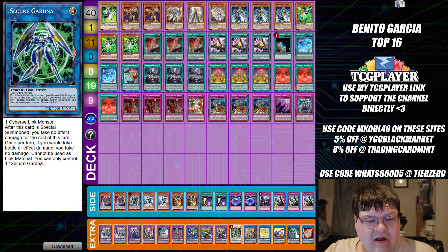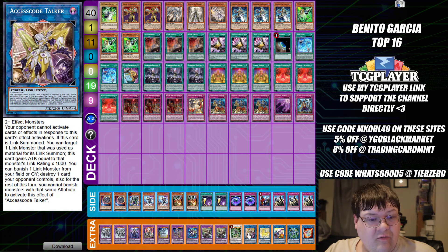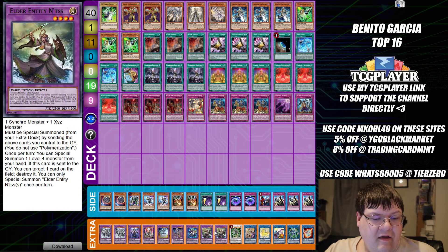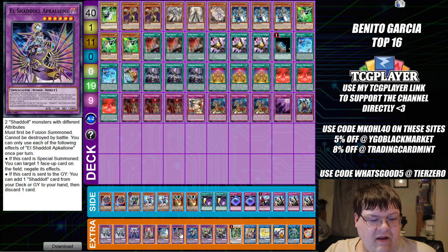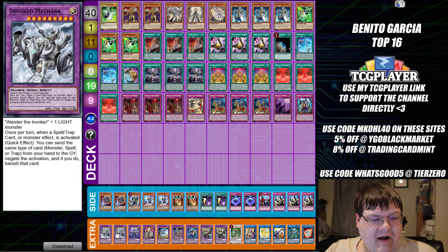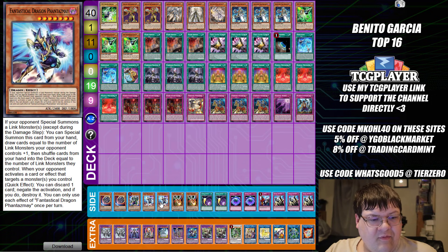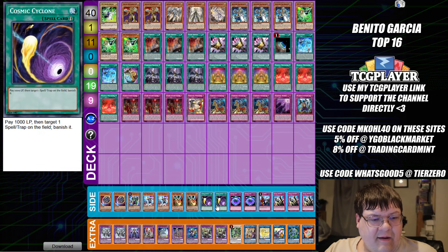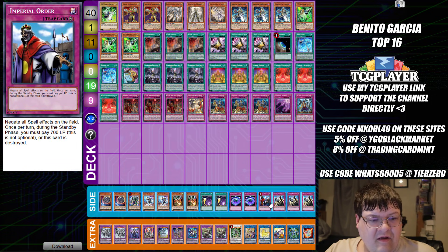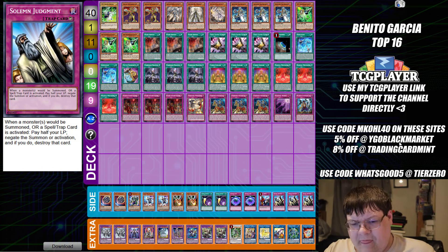Down in the extra deck we have one Almirage, one Secure Gardener, one Cross Sheep, one Unicorn, one Axis Code, one Omega, two Anintus, one Winda, one Apicolone, one Algoides, one Titanclad, one Construct, two Macaba. Side deck: two Nibiru, one Pankratops, two Phantasme, two Droll and Lockbird, two Cosmic Cyclone, two Summon Limit, one IO, and triple Solemn Judgment.